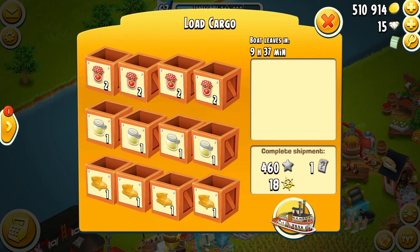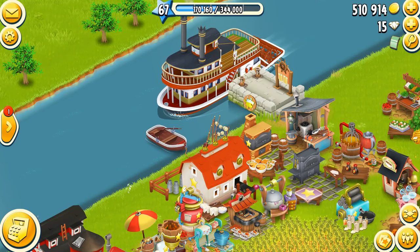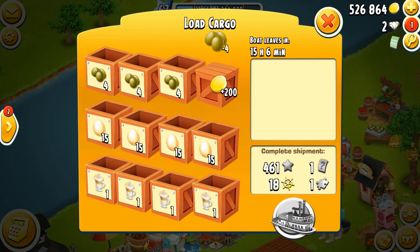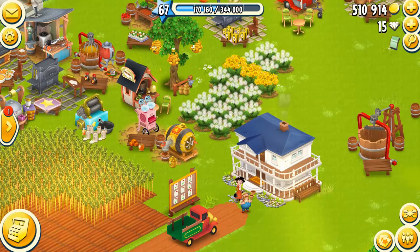You can send off your cargo ship if you do not wish to fill it. All you need to do is just click send and cast off, and watch your responsibilities float away down the river. However, note that once you fill any of its crates, you won't be able to send it off afterwards.